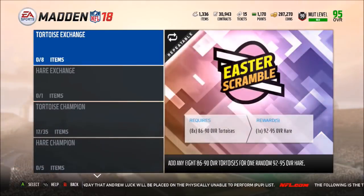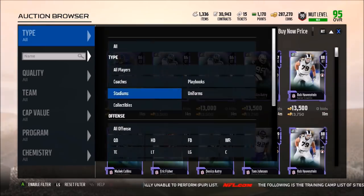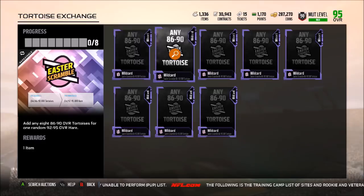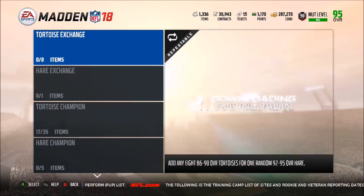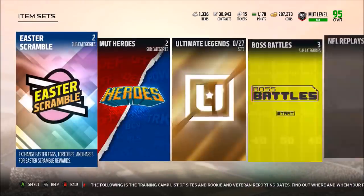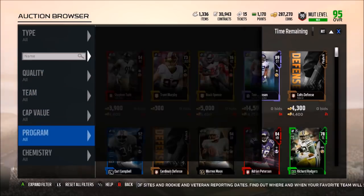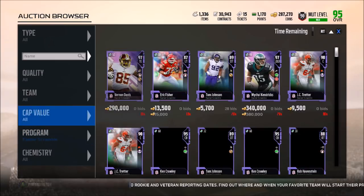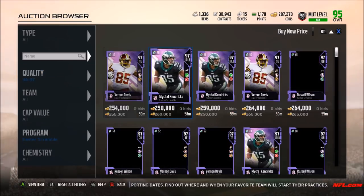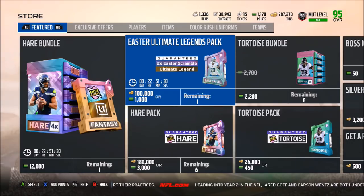If it costs 45k for a hare and you need eight of these 86-to-90 overalls to get one 92-to-95 hare, you're really overpaying unless these guys are falling in price too. Taking a look at left guard — okay, these guys are all falling way down, going for about 7k now. The hares and tortoises might be taking quite a hit. You need five 92-to-95 hares to get a 97 overall, which means hares are going to be going for about 200k. You can do Lawrence Taylor for really cheap now — if the hares are falling, now might be the time to pick them up and do some tortoises. The hare masters are going for about 250k and the tortoises look like they're going for about 400k each.